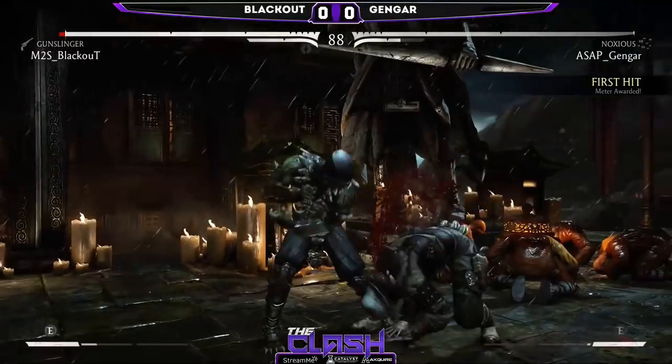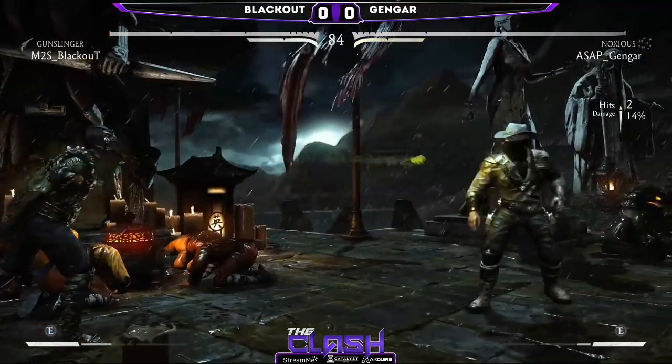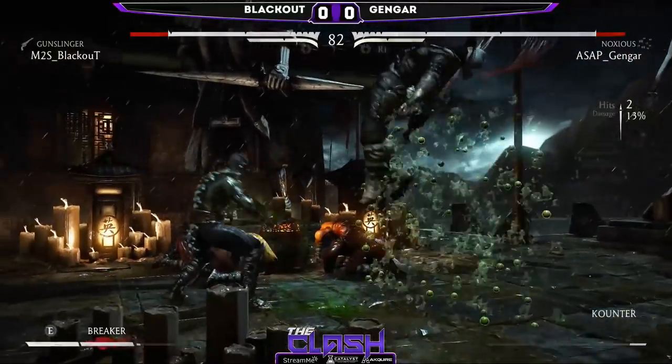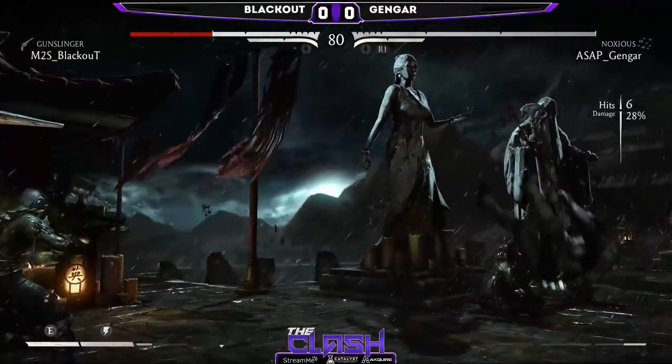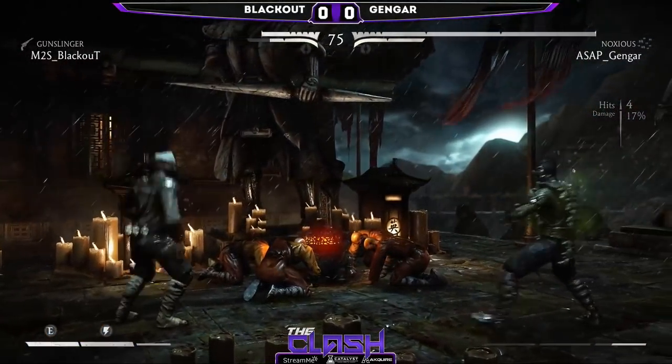And we are going to see Gunslinger here, who does have some very interesting pressure. A lot of gaps in the pressure as well, but very strong. The bread-and-butters do a lot of damage and he's unable to slide under that acid bubble. And oh my goodness, this is a quick start here for Gengar.